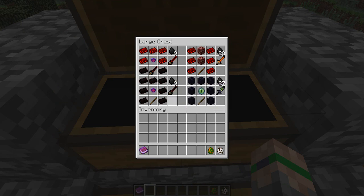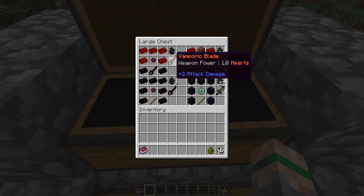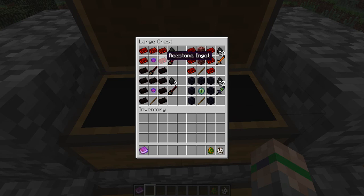We have the Leech Blade. This takes one leech stone, seven ebony ingots, and a stick — I believe you can take away a little bit of people's health with that. The Vampiric Blade, however, will give you one heart when you hit people — you pretty much steal their hearts. You need two ebony ingots, the leech blade itself, the leech stone, and five redstone ingots. For both of these, you're going to need nine coal inside of the forge.